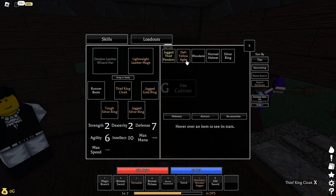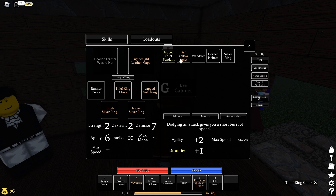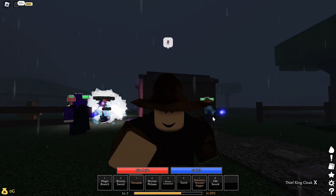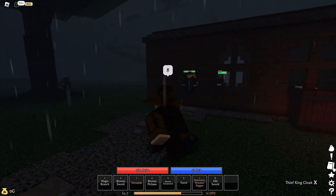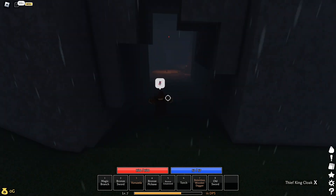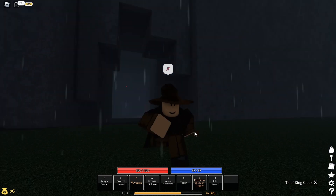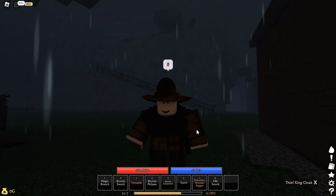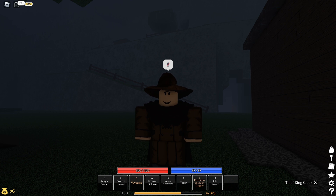That is pretty much what it can give you — there isn't anything other than that. So yeah, that's it for this video. That is how to get yourself a thief pendant. You need to fight the Thief King, which is inside here — just go inside, go to the deepest part of the cave, and you should be able to meet the Thief King. When you defeat him, you have a 33% chance of getting the pendant. If you have any questions, go ahead and ask. Thanks for watching, and maybe see you again in the next video — bye bye!